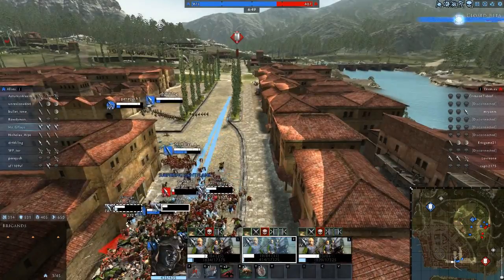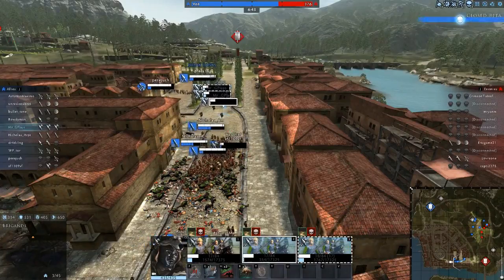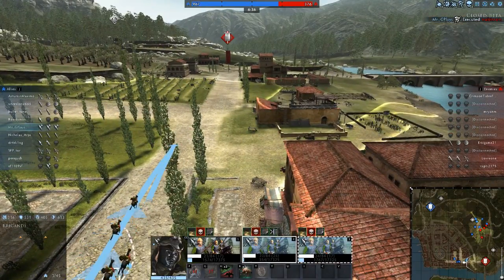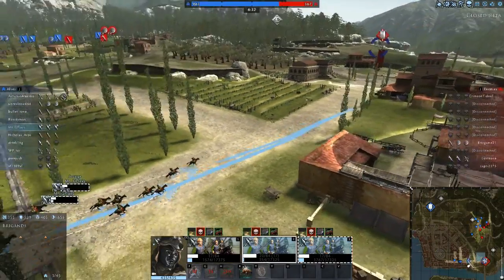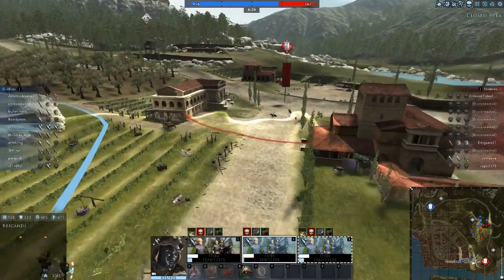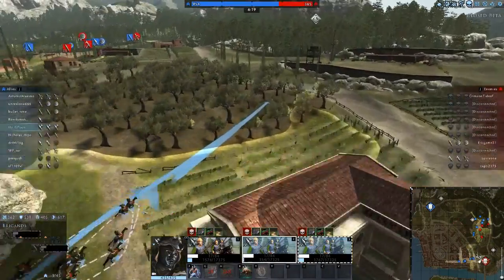Okay, time to get out of dodge. We took some heavy casualties there dealing with the spearmen — I didn't realize we were getting hammered by them so hard. We're gonna go ahead and Infiltrate here, see what we can see. We got some artillery maybe we can deal with. Let's just do some scouting for the team at this point. A bunch of our guys decided to rout.